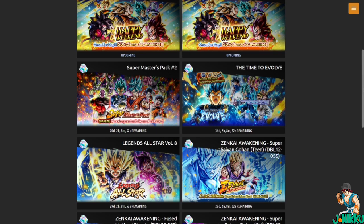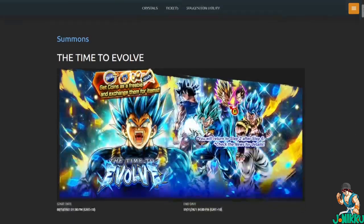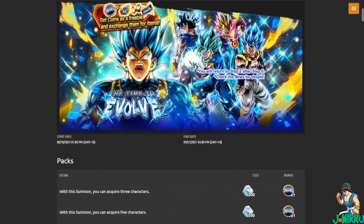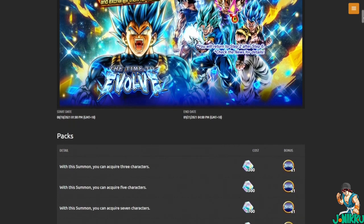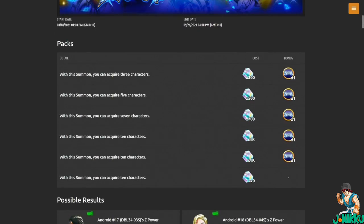It's Club Ramon, DBZ Space Legends. Vegeta and his banner is finally on the website, so I'm going to be looking at the banner first before we go to his kit. Just keep in mind that this Vegeta is the only new sparking on this banner.